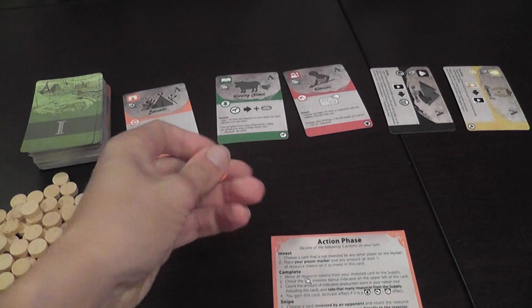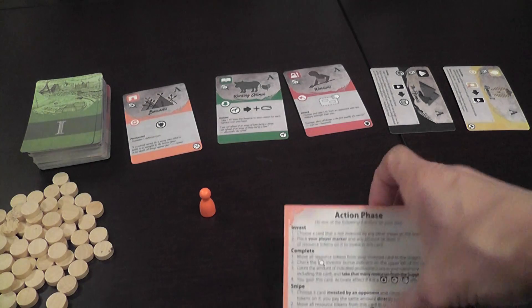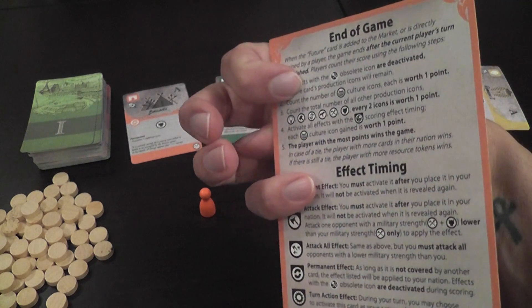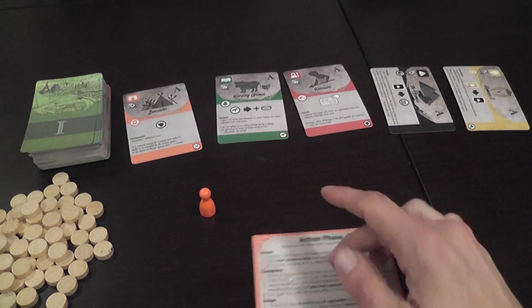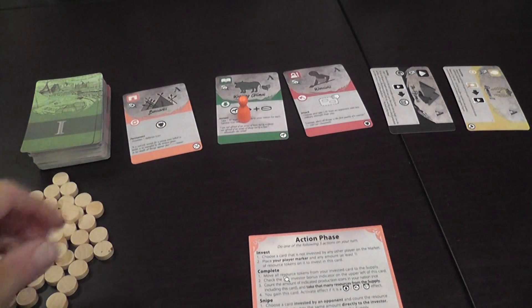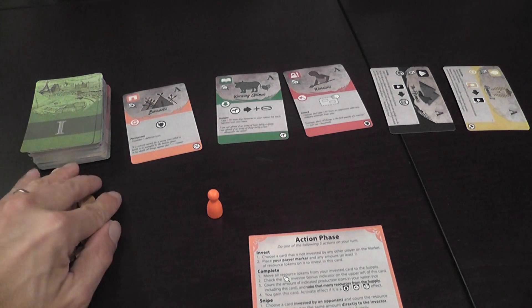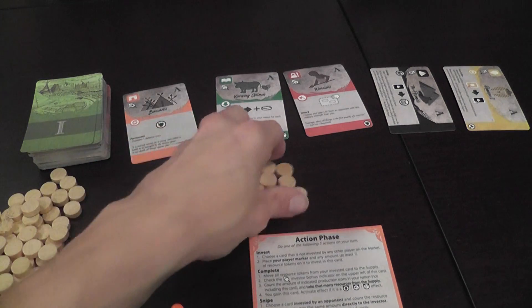Let me show how the Flow of History works. Each player has a cute pawn, which is used to make investments. Each player also has a matching player aid — very useful, it summarizes about 80% of the rules of the game, and also allows you to see who is the owner of each pawn when the pawns are placed on the cards to develop them. There are resources and a general reserve, then resources that will be moved into another area called the supply.